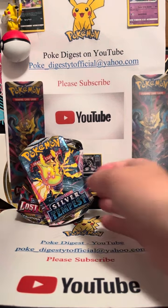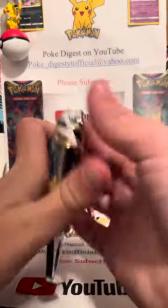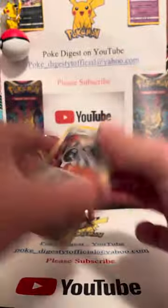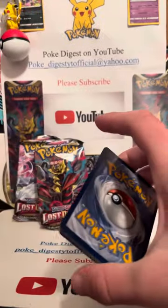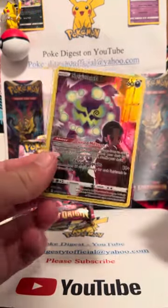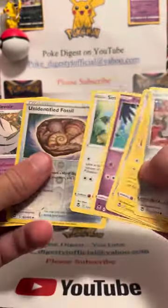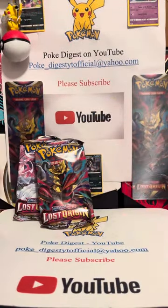Alright, so we still have the Silver Tempest and two Lost Origin — we'll open up all these. If you watched yesterday's video, you'll see we pulled the Spiritomb from a Lost Origin. It's right here — bad code card, so nothing there. Electric energy — that was a terrible booster pack.